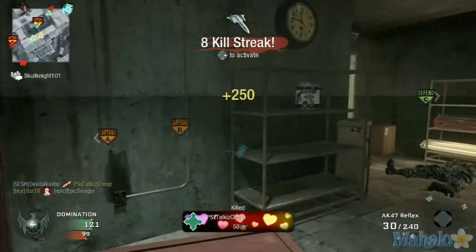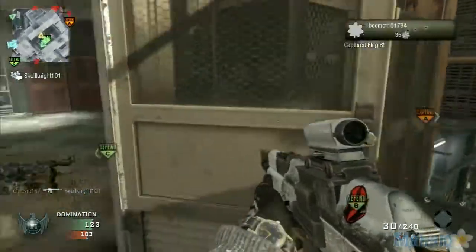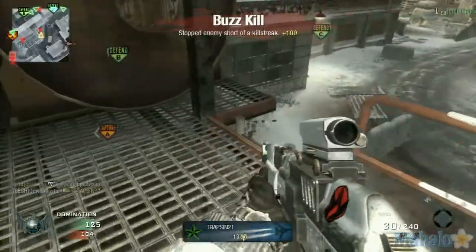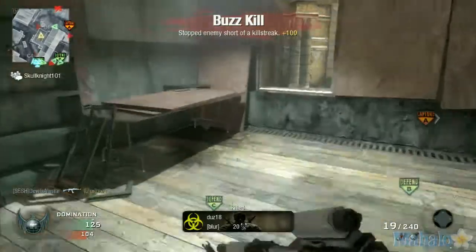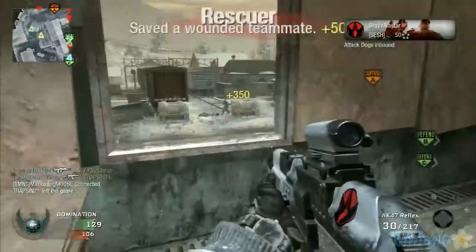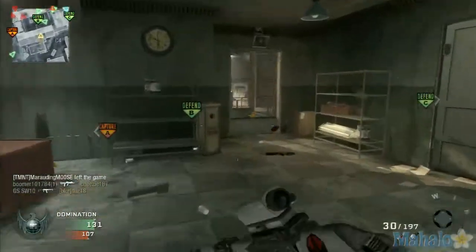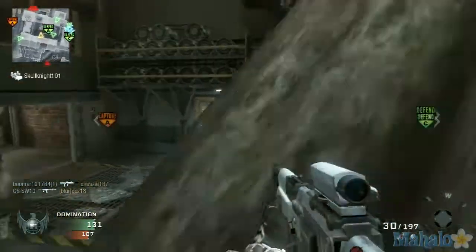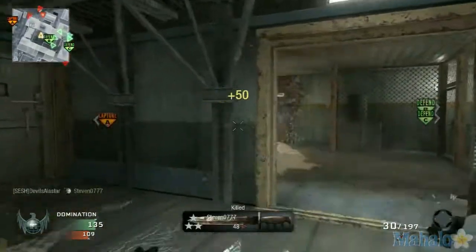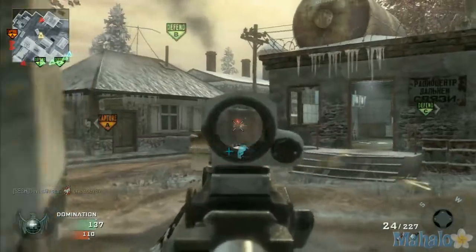If you take this route up here you can get to B and cover B from this side. Watch out though — if you're covering B from that position you'll get shot from both sides because enemies can come from both angles. This window right here is a great way to rack up kills and spawn trap them at A from this point if you have people on the right. Again, my teammates are uncoordinated, and I have everyone muted while recording so I can't really direct them.